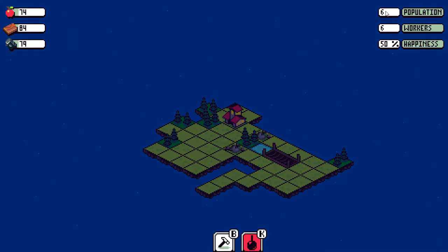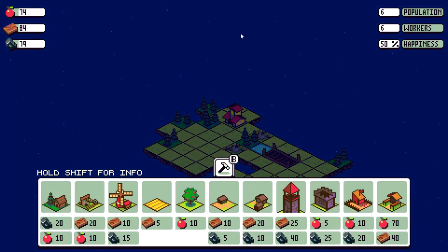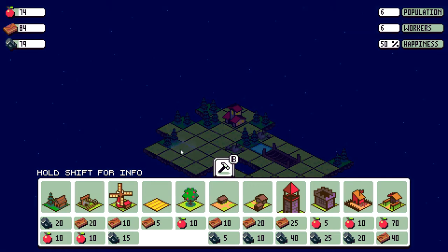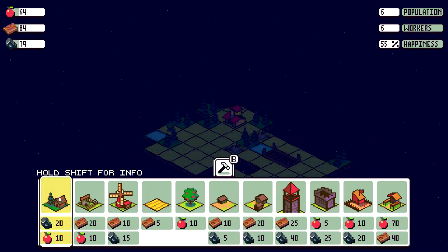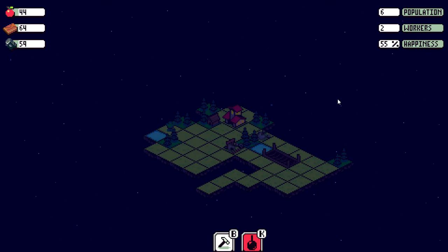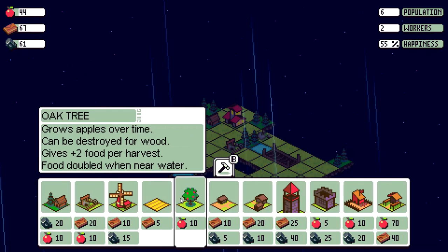Every night our population eats food — we ate six food because we had six population. We have six spare workers, so we can do something like this. Let's take a tree and place it here — this tree is going to grow and give us some apples over time. We can take the lumber mill and place it over here, and we can take a mine and place it over here. So now periodically we will actually be getting stone and wood from these things. Each one of these requires two workers, but the oak trees don't require any workers.